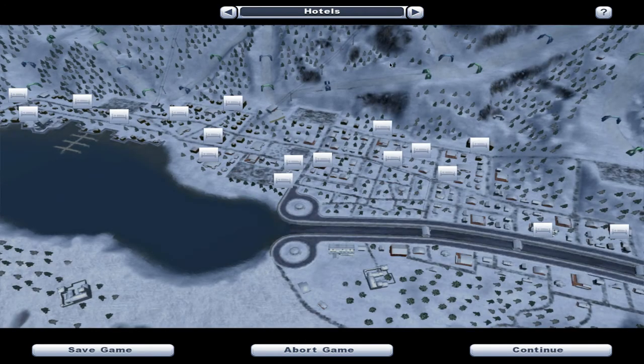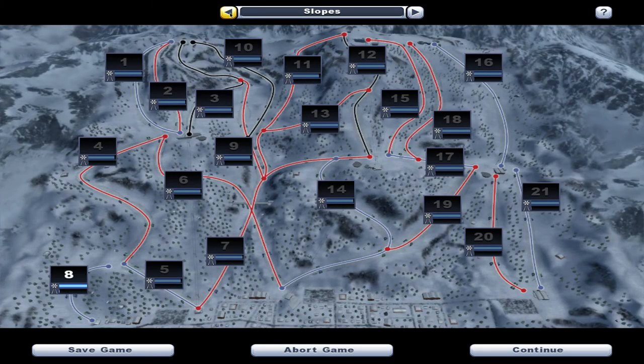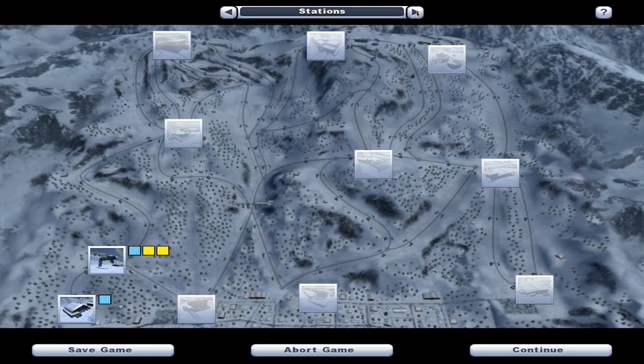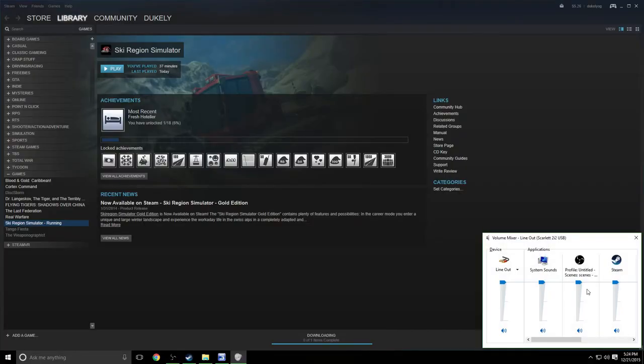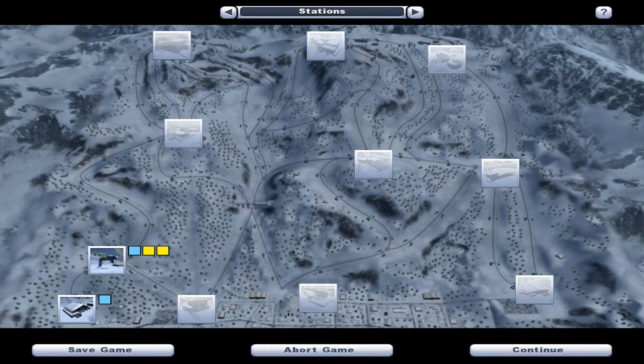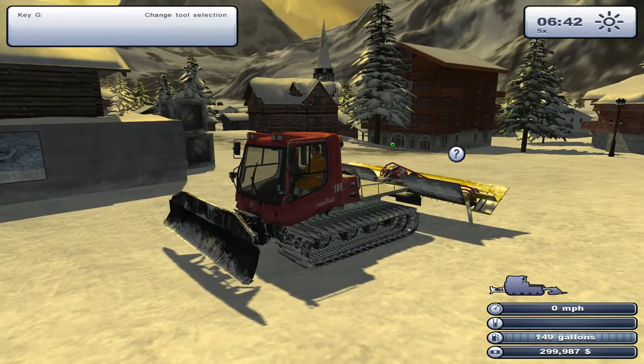Hotels? Wow, you can buy hotels and things? God, they're expensive. Okay. Settings... Alright, we'll do this the old-fashioned way. There — I just turned it down in the mixer. Okay, continue.